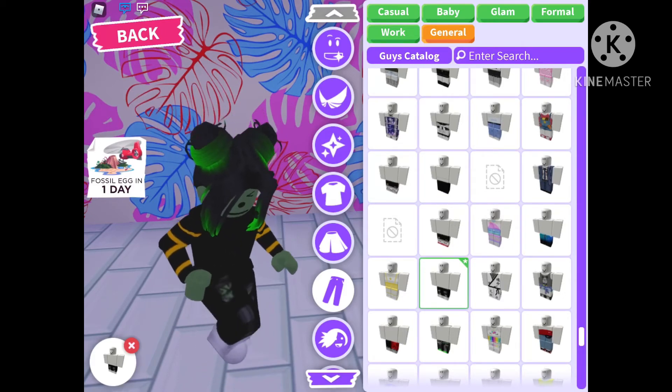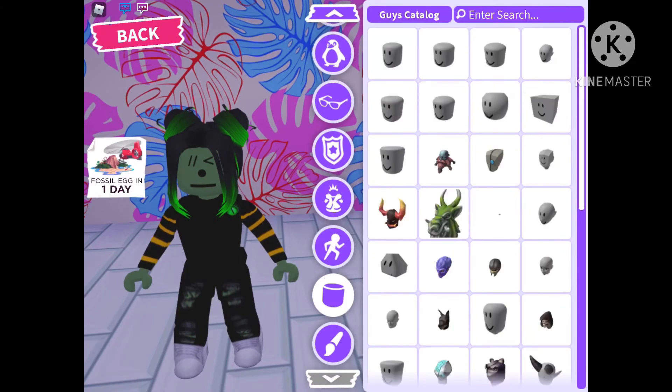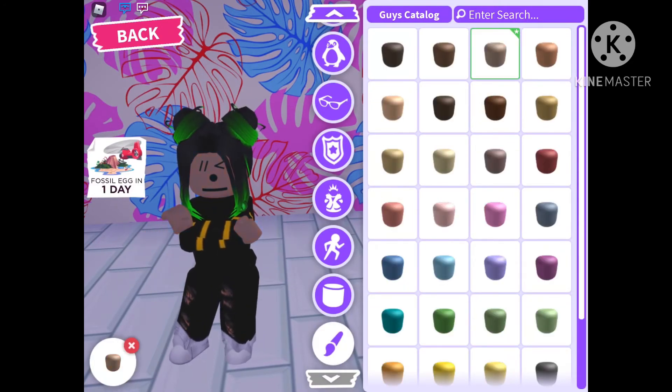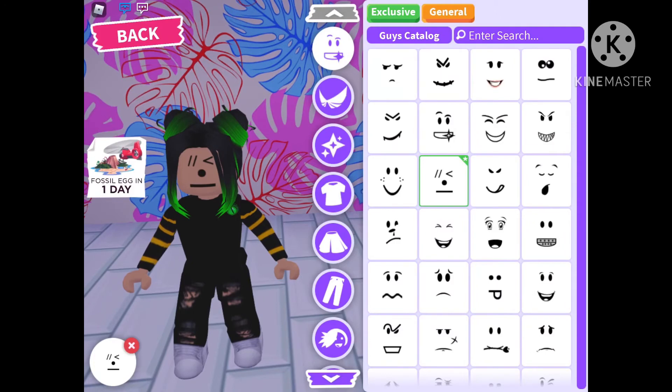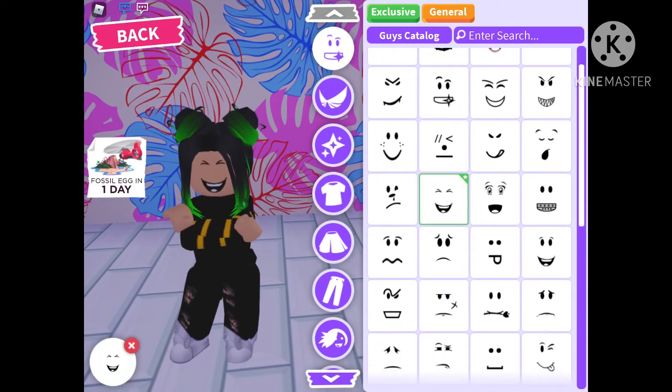Hi Teddy Bear Squad! Today I'm going to be finding a Halloween outfit in Adopt Me. I'm going to make a couple of Halloween outfits today, so let's just get right into it. Let's go to dress up.